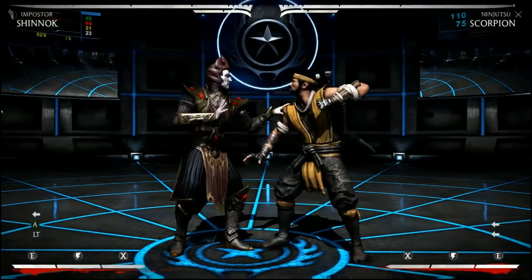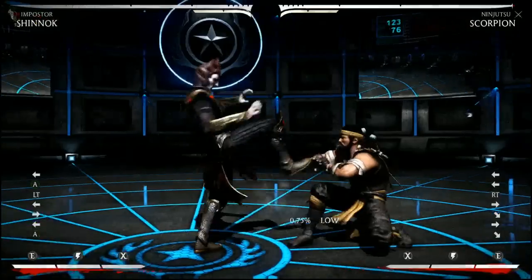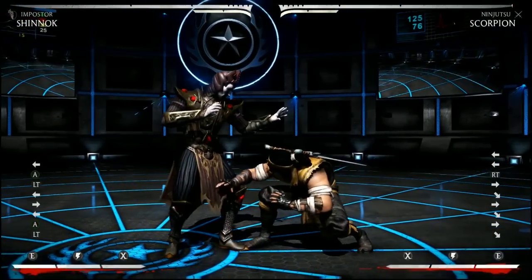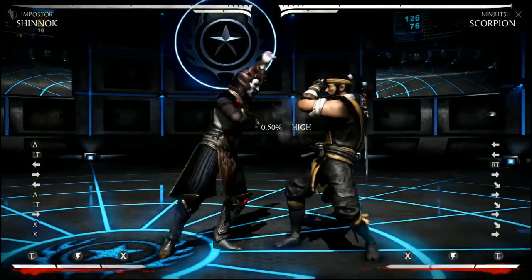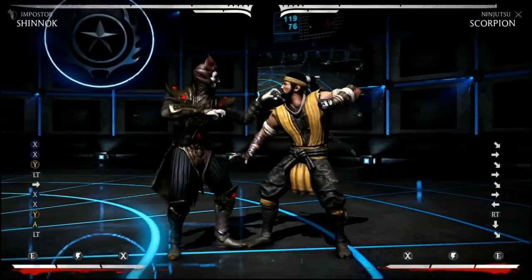Something Shinnok players will do off a trance is go for the back-3 into a special, which is his low. I don't like doing this because Shinnok has no standing overheads, so doing a low is just as likely to catch him as doing a normal attack. His only standing overhead is the last hit of his 1-1-2-3 string — that last hit is the only overhead he has on the ground.